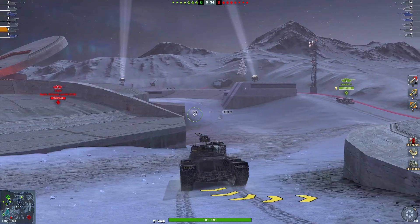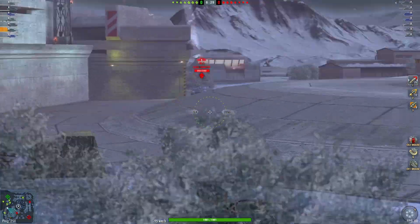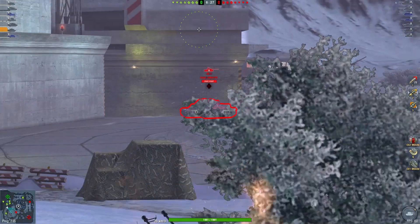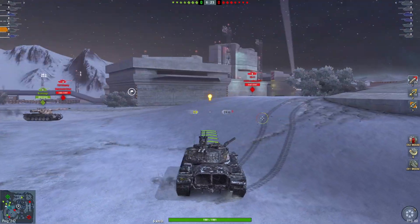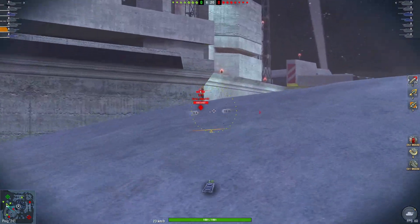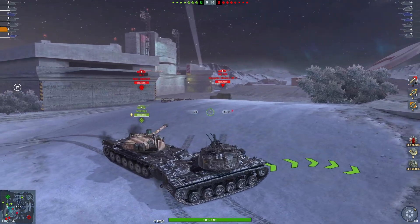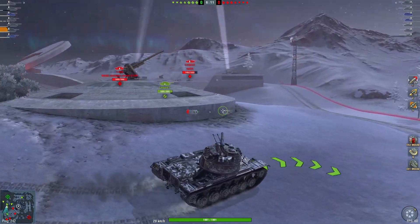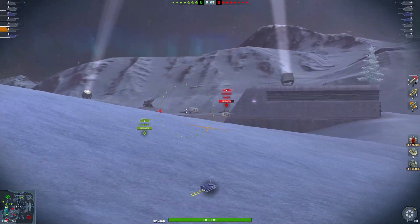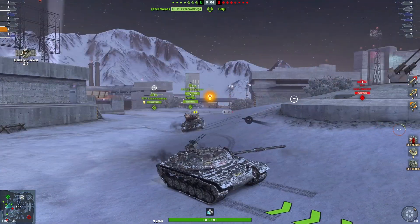I hoped to go right and help the flank, but my team is being so passive so that's not going to be possible. Their IS-7 is rushing in — I'm just going to back up because there's no point taking a shell from him; he'll out-trade me every time. I have a lot more DPM though, so maybe we can get our gun down. This tank has a lot of gun depression. A Kranvagn decides to ram me instead of going hull down.